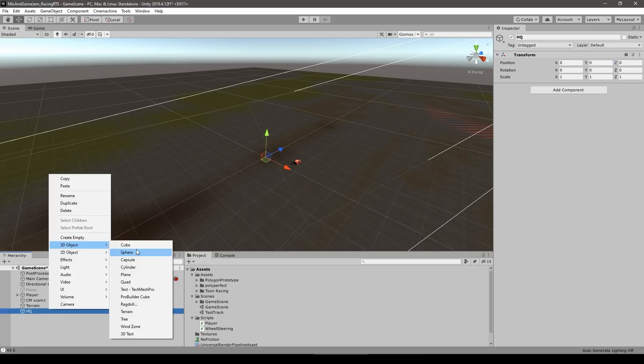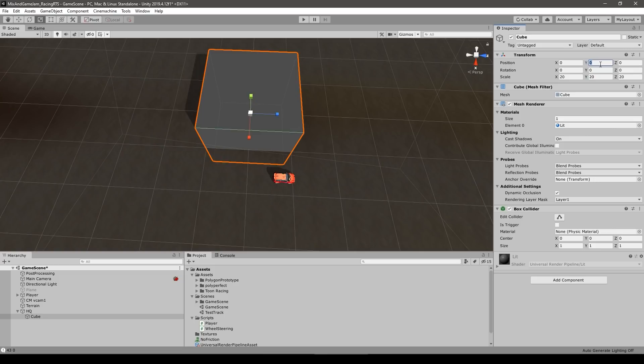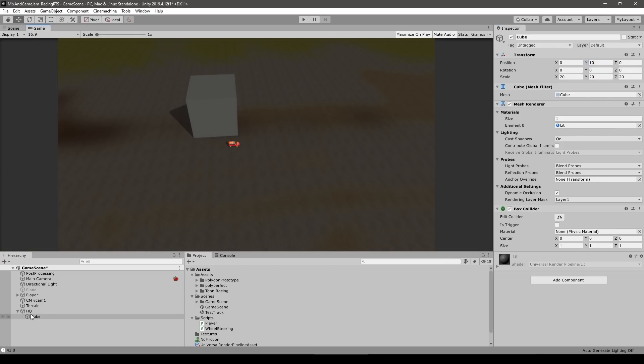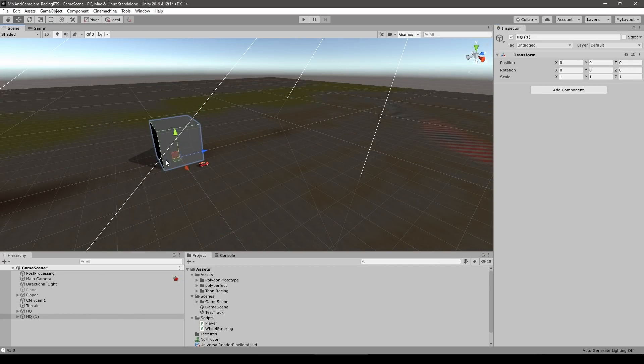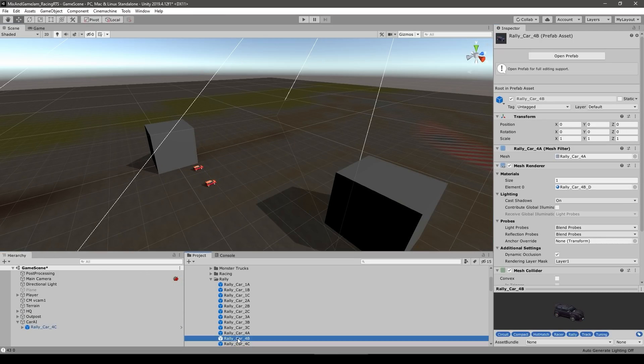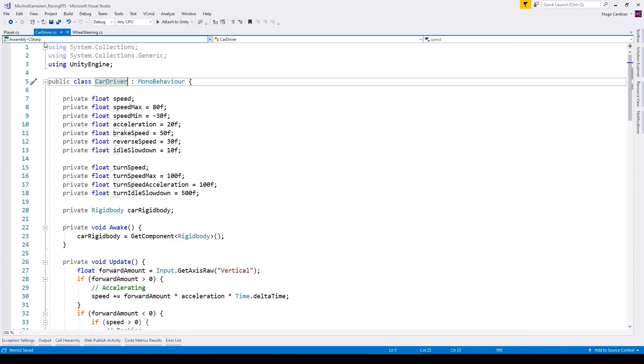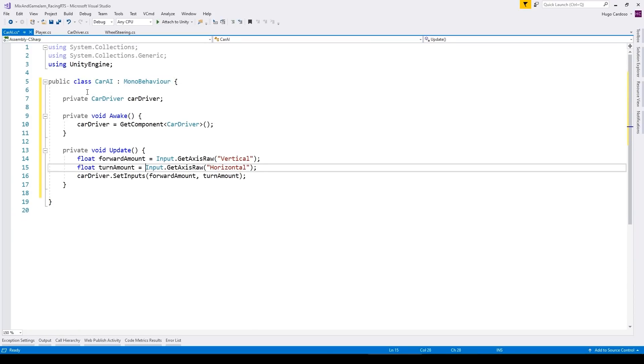That was pretty much all I did in the first night of the jam — I made the design and got the basic car controller working, then went to bed. On Day 2 I woke up early and got to work on the car AI right away. This task seemed like it was going to be very difficult but actually turned out to be relatively easy, and the main reason is because I wrote the generic car driver script in a nice clean way, so the AI works on top of that.